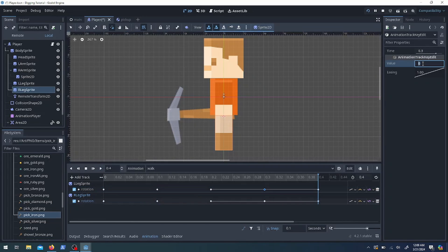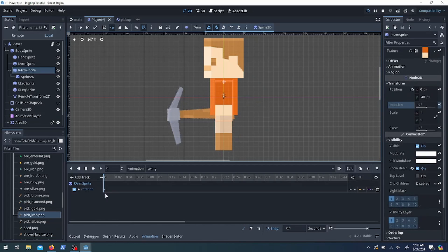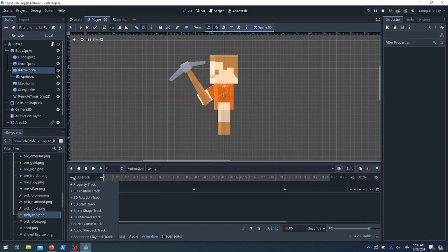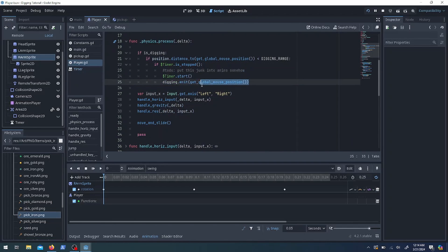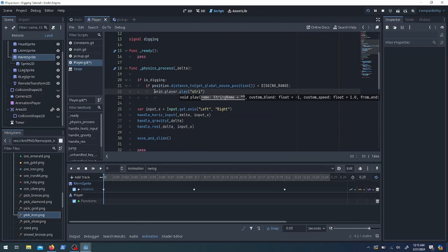The walk looks pretty good — look at them go. I'm also making a swinging animation for the pickaxe by rotating the arm. Then I'm going to make a strike_pickaxe function so I can call it within that animation. The animation does all the work that was being done in physics_process: if the player is digging we tell the animation player to play the swing animation — it's looping, so it continues — and we call strike_pickaxe when the pickaxe reaches the end of its swing.